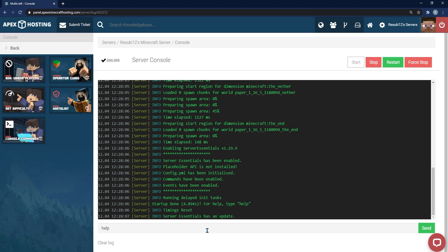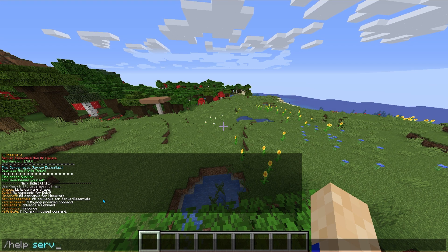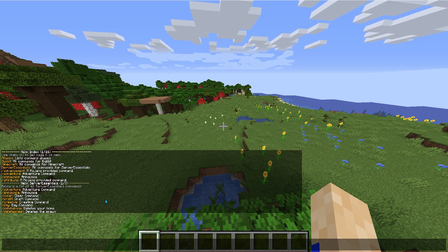If you're having trouble with any commands or figuring out what commands are possible with the plugin, you can type 'help' in the console or '/help' in the in-game chat. Typically, a list of possible commands will be brought up, but depending on the plugin, you may have to type the name of the plugin after the help command. A list of commands will appear for that plugin.